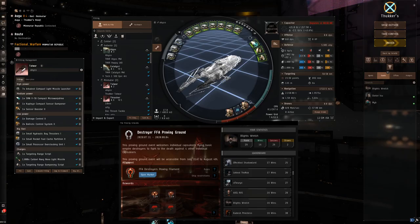Hey guys, this is blightstretch and this is a Talwar that I've been rocking in the abyss. It seems to be doing alright. I've seen a bunch of variations of the Talwar - ones with dual damps, shield ones which rock about 8k EHP but they don't have a damp. The damp is really nice for defensiveness, and you also have a lot more range than those shield ones.